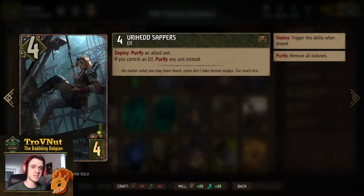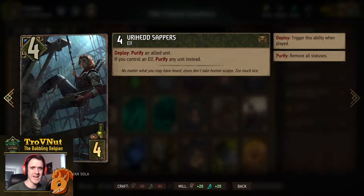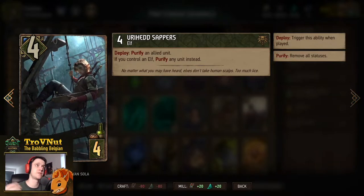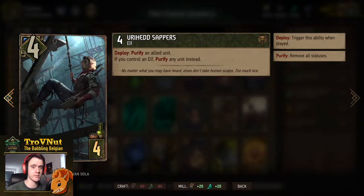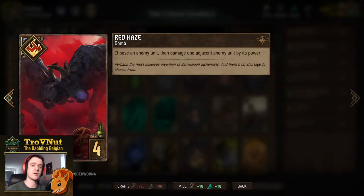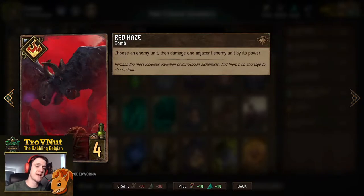Next we have a single Fry Hat Separate just to have a purify option. On deploy you purify an allied unit, but if you have an elf you can also purify your opponent's units — getting rid of status effects and similar things. Now we have our first bomb. Madoc will jump out of the deck or the graveyard whenever you play a bomb.